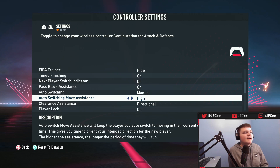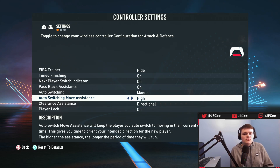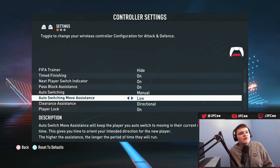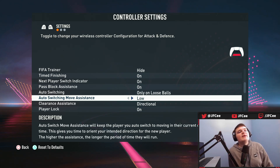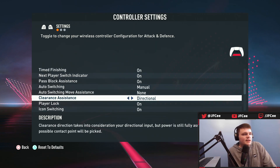Auto switch move assistance: there's none, low, and high. Basically, if you do get auto switched and have it on low or high, it will slightly help you maintain the direction they're already running. If you're on manual this setting doesn't really matter. If you have it on air balls or loose balls only, I'd keep it on none or low — on high your player kind of ends up staying in a straight line and you almost can't move them.